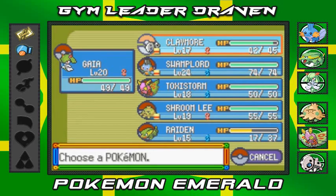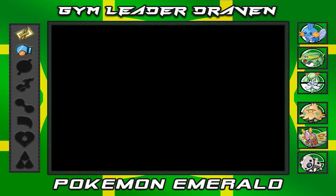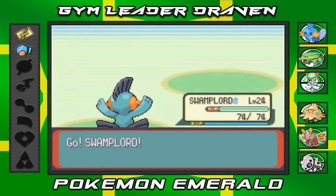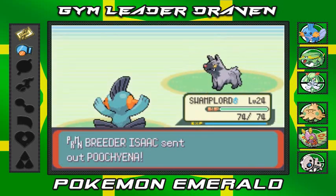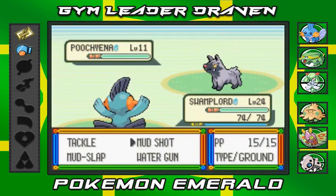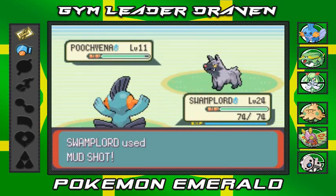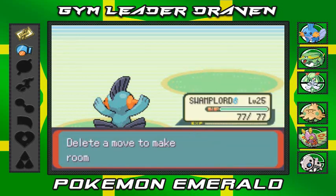He's coming out with a Poochyena so I'm going straight to Swamplord — let's finish him off. Let's go with Mud Shot — Poochyena defeated! And hello, level 25! I'm learning Mud Sport.